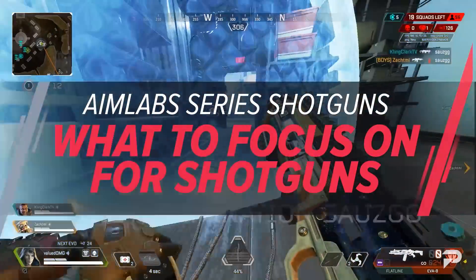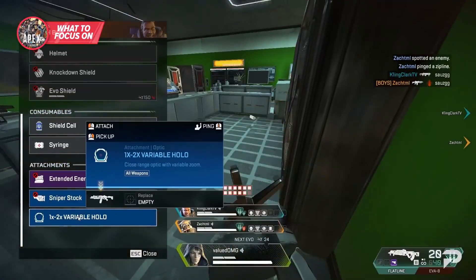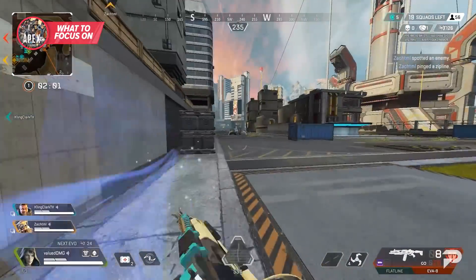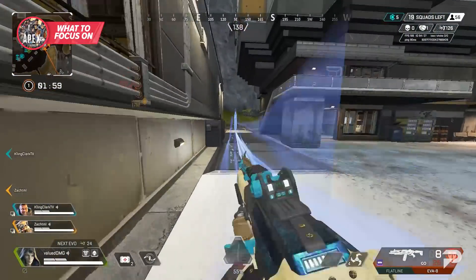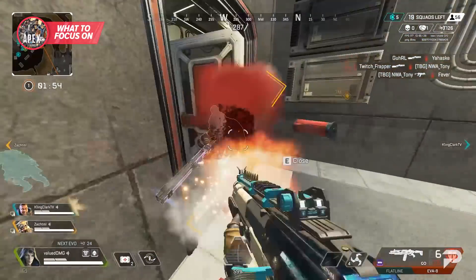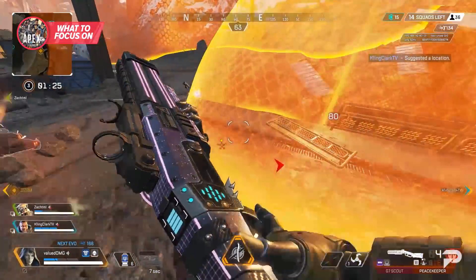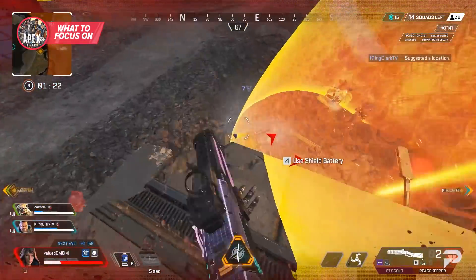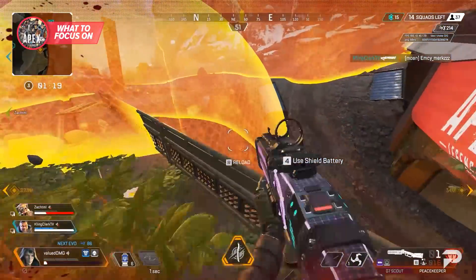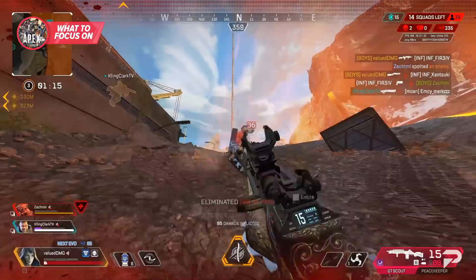With setup out of the way, what exactly are we looking to work on to become beasts with shotguns? Generally people refer to these weapons as flick weapons due to their low fire rate and the raw precision it takes to deal lethal damage. This makes them proficient when constantly flicking at enemies between shots. While guns like the Peacekeeper are the extreme of this, even the Mastiff and EVA-8 lend themselves well to rapid peeks and flick shots.